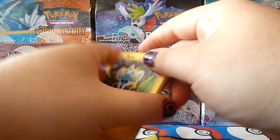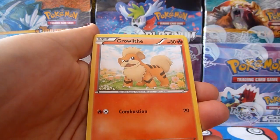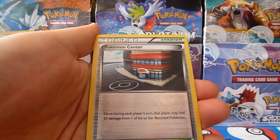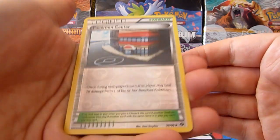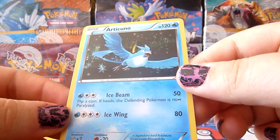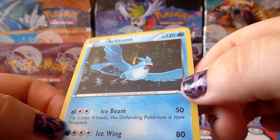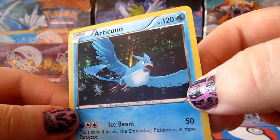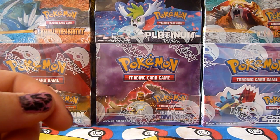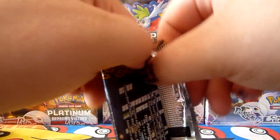We have Shinx, Grimer, Pansage, Meowth, Growlithe, Jigglypuff, Basculin, Sky Arrow Bridge Trainer, Pokemon Center Trainer Stadium — which isn't uncommon. And the rare of the pack is Articuno Holo. Sweet, really nice. Beautiful card. It's so hard to see the holo, but it is a really pretty card. I quite like the legendary birds, although I think I like the legendary dogs better. But they're really cool.